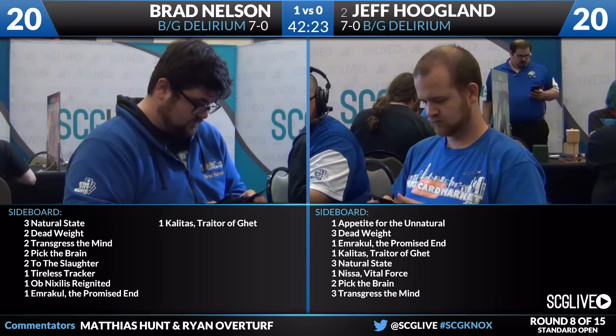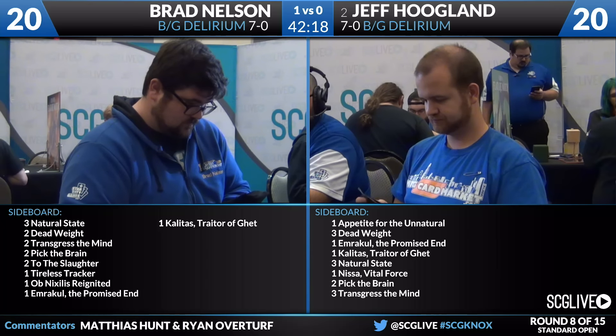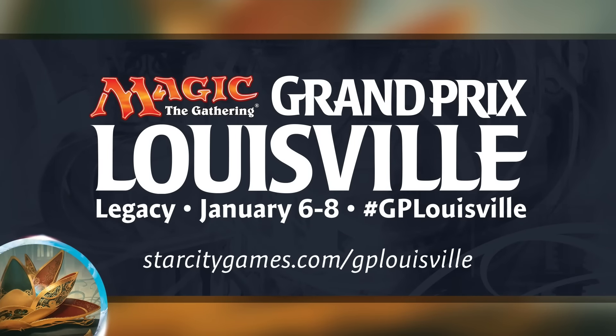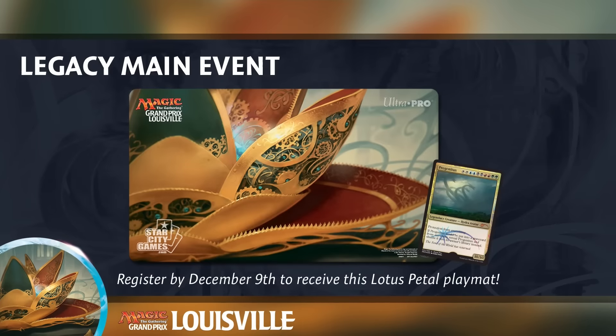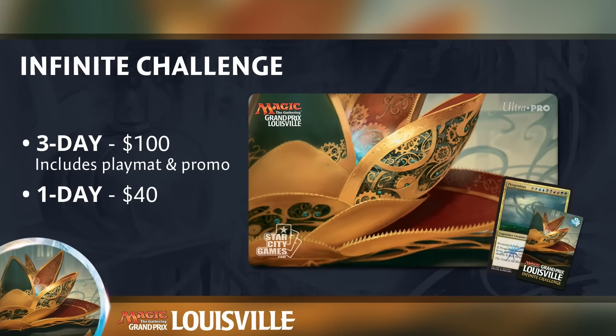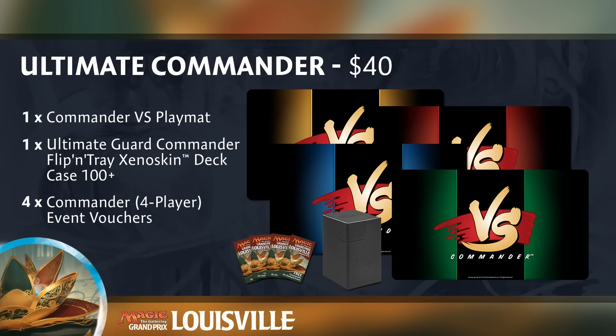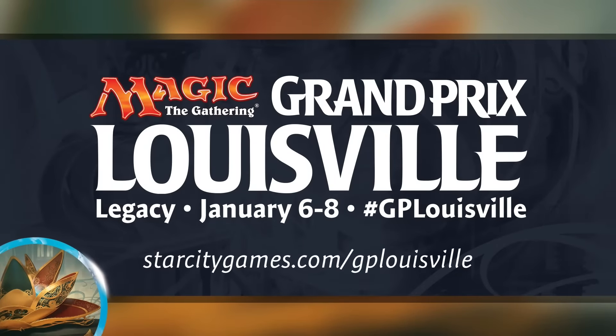While the players are on the sideboard, we're going to take a second to tell you about the upcoming GP. It's the first Star City GP in January — GP Louisville. On January 6th through the 8th, StarCityGames.com proudly presents Grand Prix Louisville. Register by December 9th for the Legacy Format Main Event to compete for thousands of dollars in prizes and receive an exclusive playmat featuring Legacy Staple and Kaladesh Invention, Lotus Petal. Select the 3-Day Infinite Challenge Package to compete in all challenge events for one low price, while walking away with the exclusive Lotus Petal Playmat. All Friday challenges are also Grand Prix Trials.